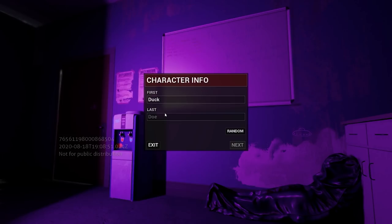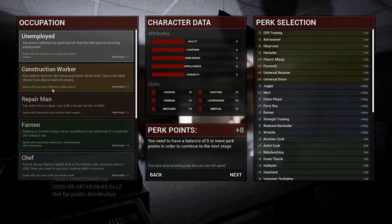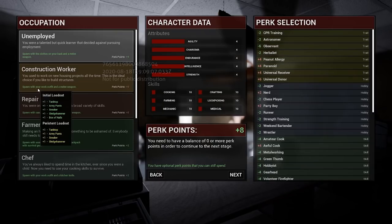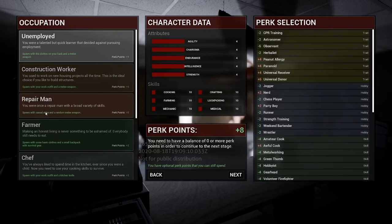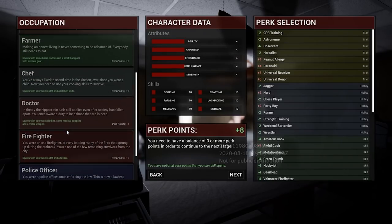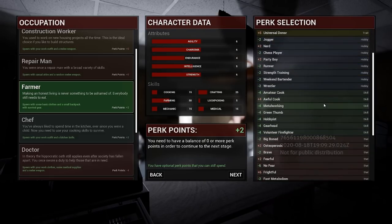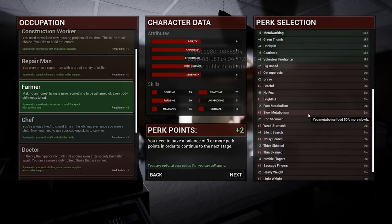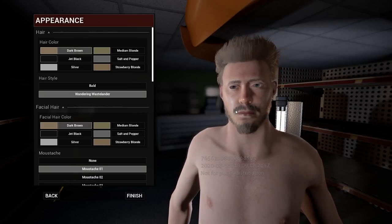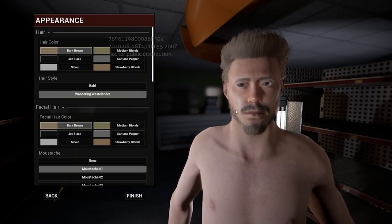For your character, you'll begin by selecting an occupation, which gives you attributes and skills. You also get a couple of bonus perk points to add as you choose. You cannot adjust your character skills once they are created — it's based on your selected occupation, and that matters for what you spawn in with. The gentleman here spawned in as a farmer and started with some apples. Currently you can only play as a male, but they said they're working on adding a female option.